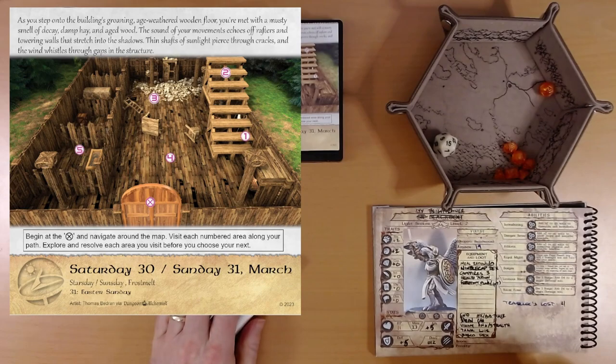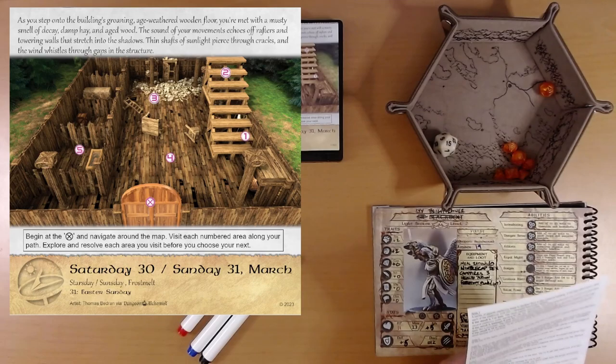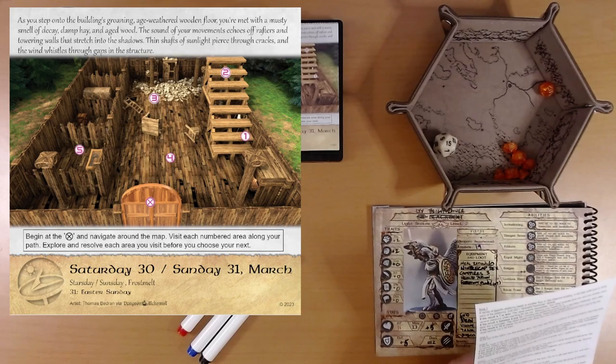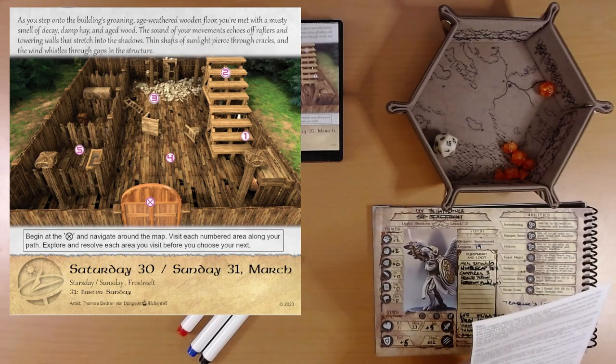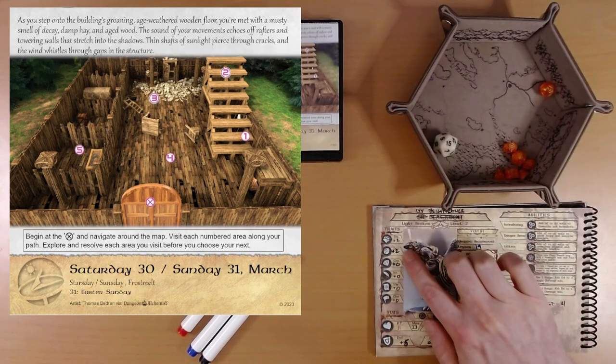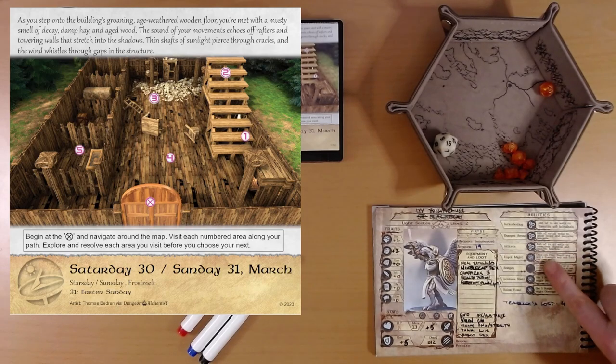We can head to the back of the structure or check out these rooms to the left. Let's look at area five — we'll save the stairs for last, so we'll head left. You find a series of chambers, each with a rusted lock on the door. You try to get past each lock. Roll d20 dexterity or strength. Reminder: locksmith — we are not a locksmith. Our dexterity is plus two and our strength is also plus two.